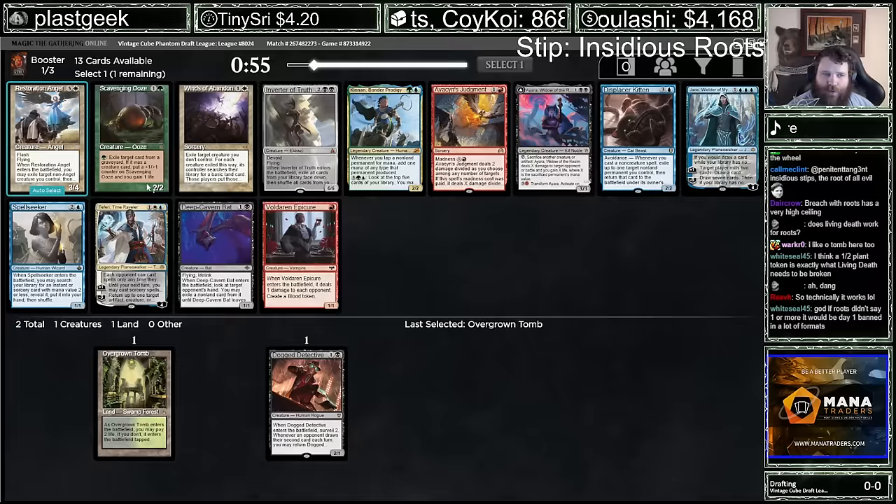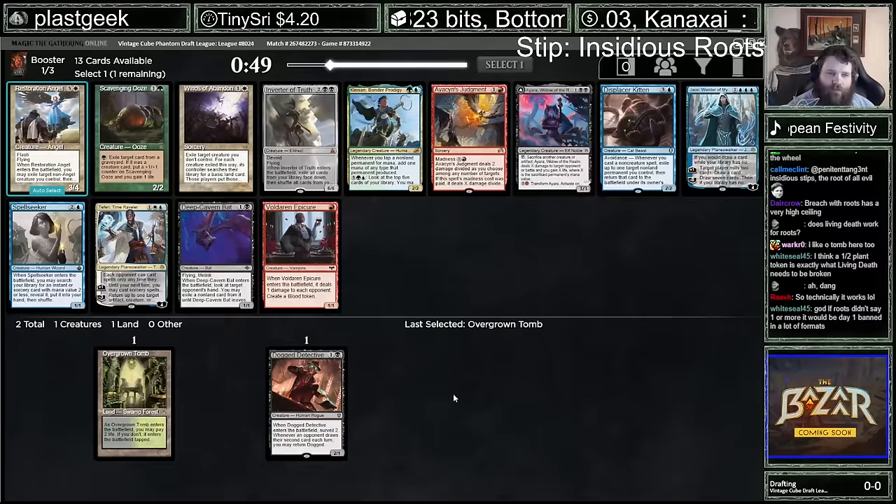If you just have four creatures in the graveyard and Roots in play, then Ooze is making a four-powered creature, a 3/3, a 2/2, a 1/1 — one more toughness, but you know what I mean. It's like, good, I think. Powerful enough.